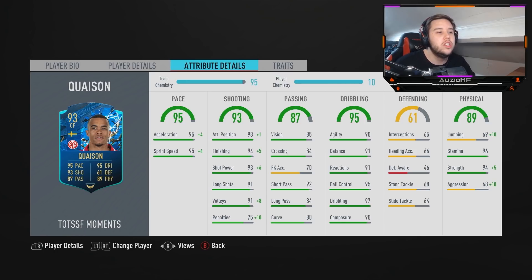Dribbling-wise, he has got 90 agility, 91 balance, 91 reactions, 95 ball control, 97 dribbling and 90 composure. Dribbling stats look actually pretty decent — he's going to be very calm, taking a very good touch and doing his little twists and turns. He has got 96 stamina, which means lasting throughout the whole 90 minutes shouldn't be a problem. 99 strength — that is going to cause a lot of centre-backs problems because he's pretty much going to be able to shield them off while waiting for a passing option.